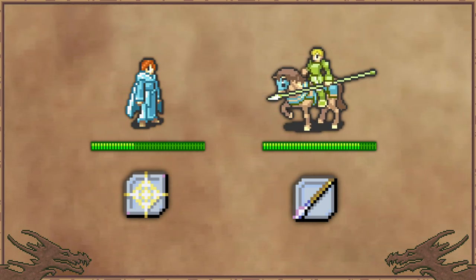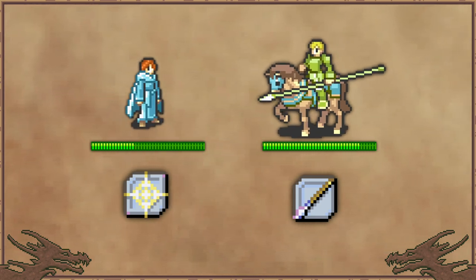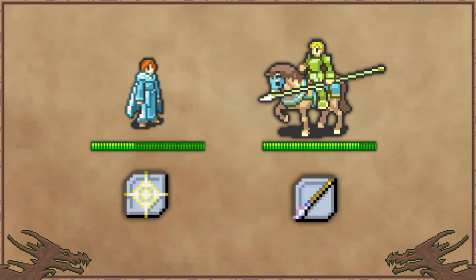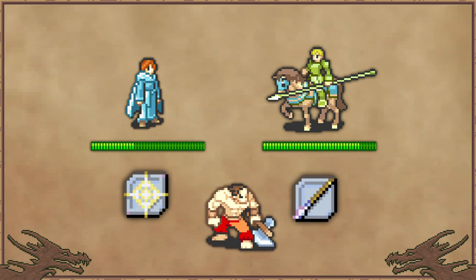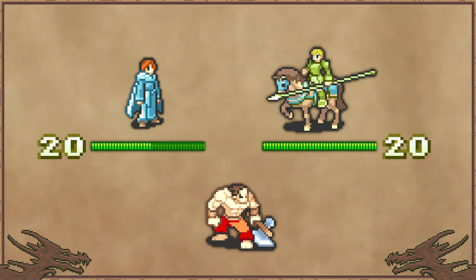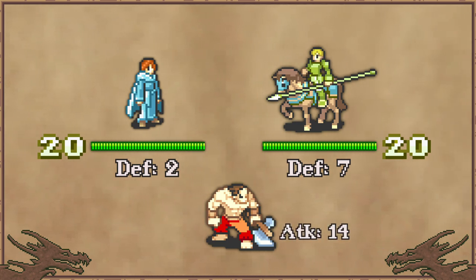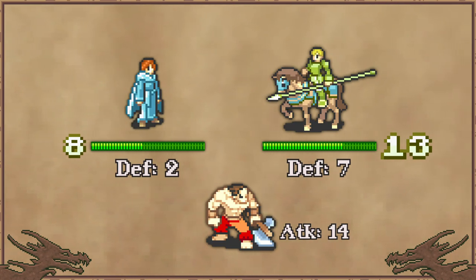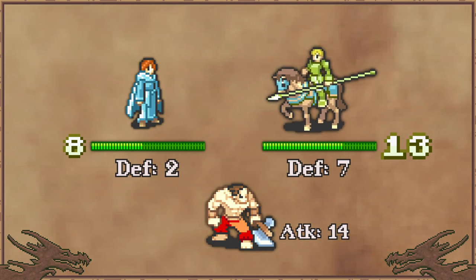Let me present a scenario. You have Artur and Franz — the former a squishy player phase monk, the latter a cavalier, not strictly a tank, but certainly bulkier than Artur. It's early in a map and you want to bait an axe-wielding bandit. Both units have 20 HP, but Franz has 7 defence versus Artur's 2. The enemy bandit has 14 attack, so Franz takes 7 damage and Artur takes 12. Both of your units deal the same damage on the counter with no doubles occurring. Your first impression might be that obviously Franz takes the hit — he takes much less damage. This is where the value of HP comes into play quite heavily.